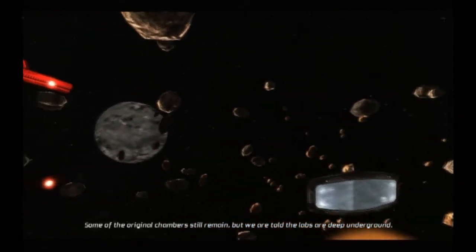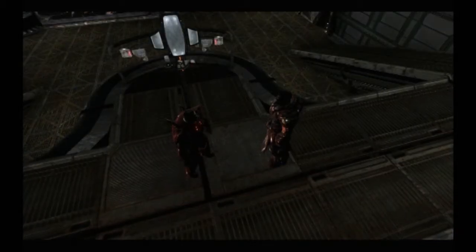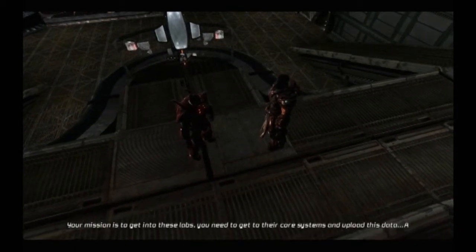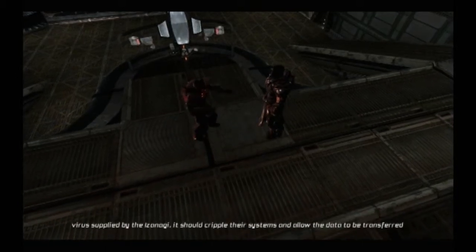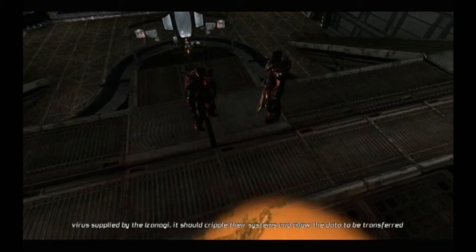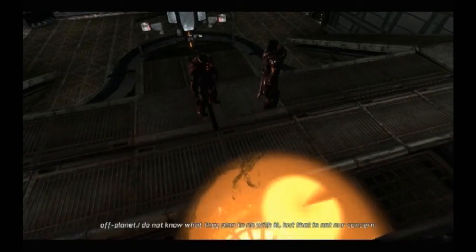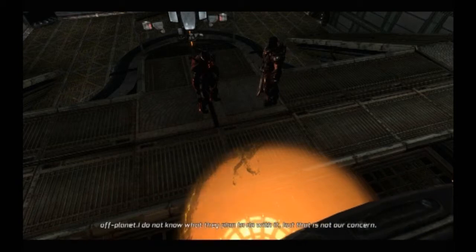Some of the original chambers still remain, but we're told the labs are deep underground. Your mission is to get into these labs. You need to get to their core systems and upload their data — a virus supplied by the Izanagi. It should cripple their systems and allow the data to be transferred off the planet. I don't know what they plan to do with it, but that's not our concern.